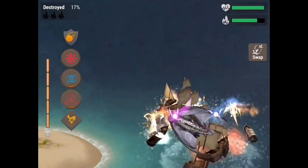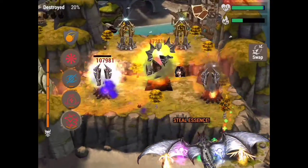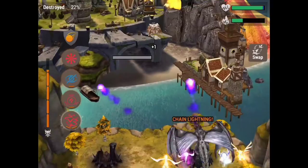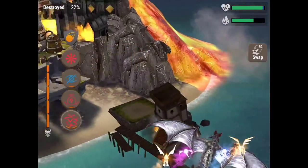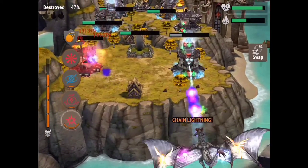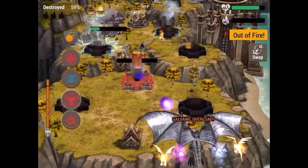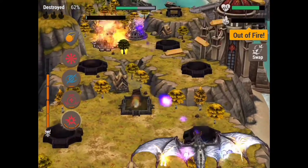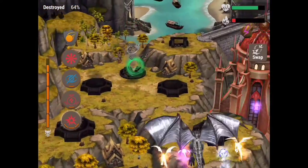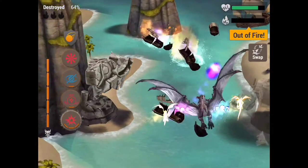The key point is to make sure you have plenty of health and plenty of rage. I cannot stress that enough — rage is so important to hunter dragons because their spells are geared toward taking out buildings quickly and effectively. If you don't have enough rage, your hunter will suffer very quickly. If you have any rage runes, use them. I'll show you my runes on Nightshade and Rhizor as an example of what I put on my hunter dragons.